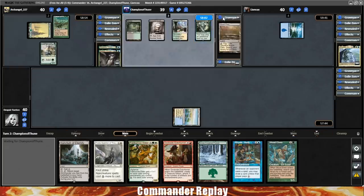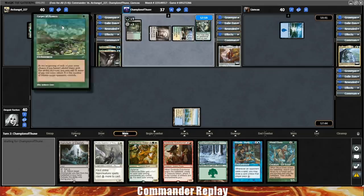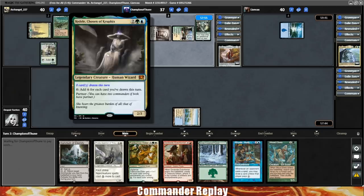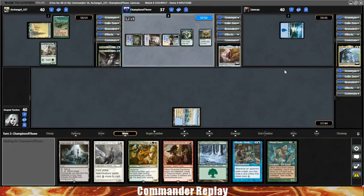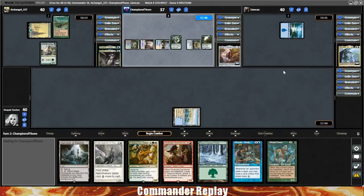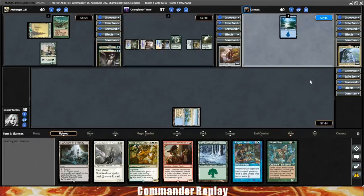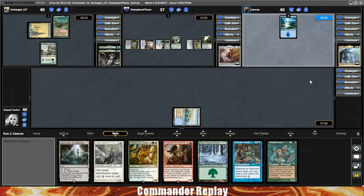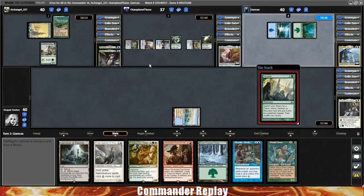A turn one Carpet of Flowers followed by a Fyndhorn Elves for the Kydele and Thrasios deck. Opponents have brought some pretty strong decks to the table — I said eight to nine and had them take a look at the decklist. It's kind of hard for me to rate a strong combo deck that doesn't have tutors. But it looks like they've brought some decks that are packing some punch.